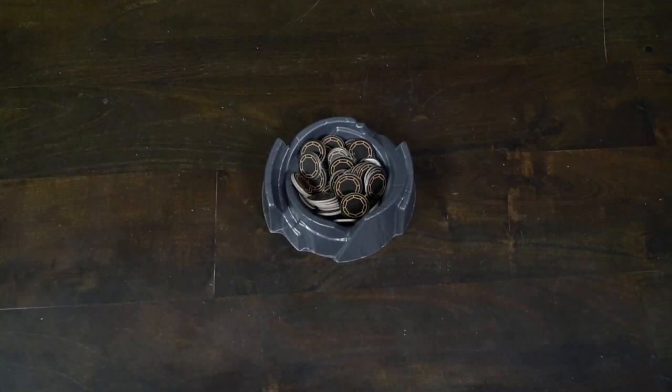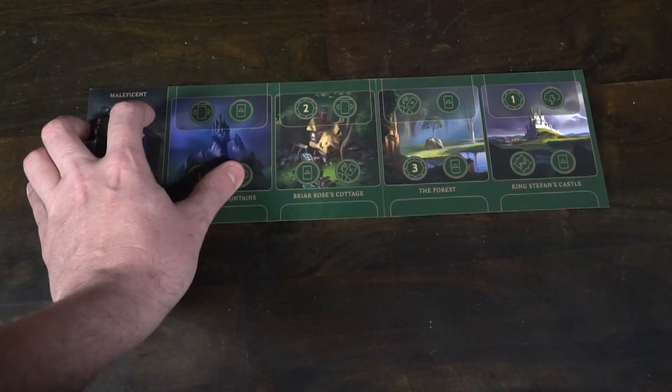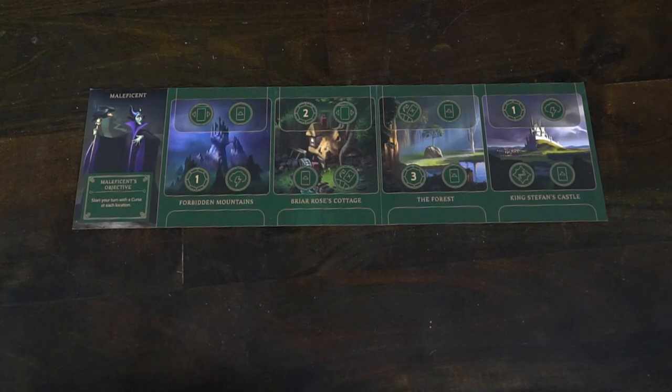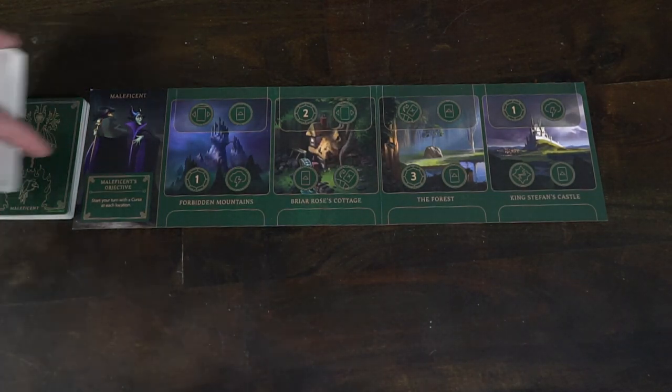The beginning setup is fairly easy. First, go ahead and select the little tub where you'll be placing all the power tokens, within reach of all players. Then give each player a player board for their chosen villain. Each board comes with a character token, which you place on the first location — the first square — on your player board that folds out.